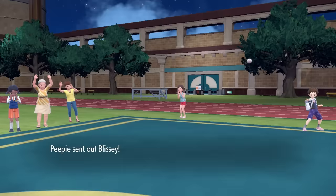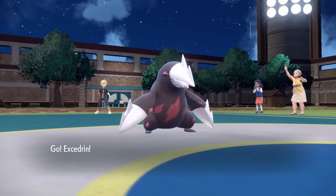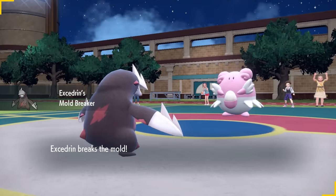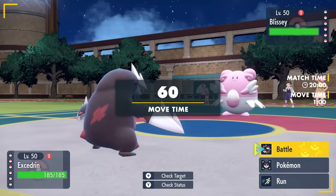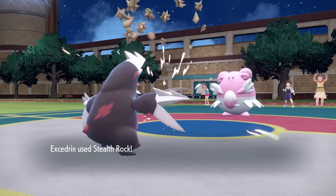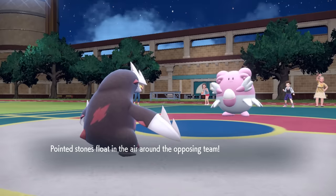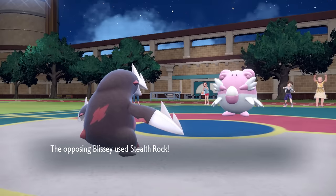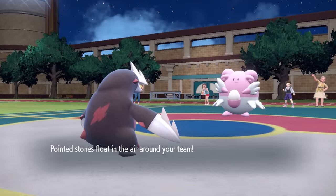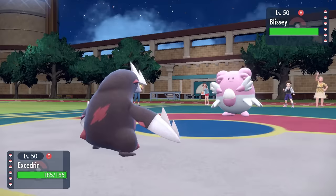My opponent leads off with Blissey — it's never a bad time for breakfast, looks like we're getting some scrambled eggs out here. I decide to lead off with Excadrill. I want to prioritize getting Stealth Rock up. My opponent has a very scary team, so if I can start to chip away with the rocks I want to get these up. Blissey doesn't really have much business being here, but if it's a lead, it's probably Stealth Rock. We end up trading Stealth Rocks, which I'm not worried about because Excadrill has Rapid Spin.